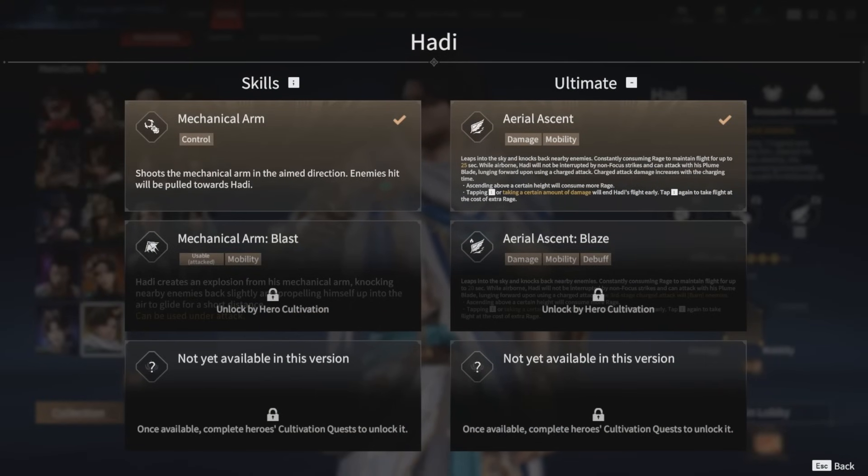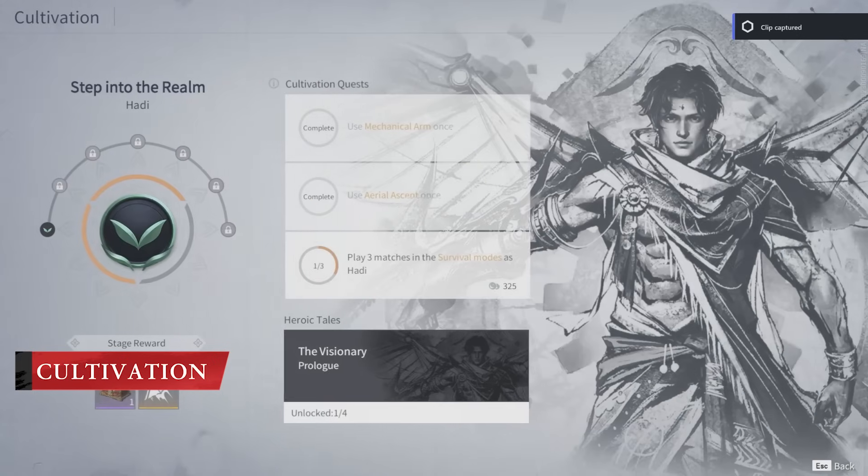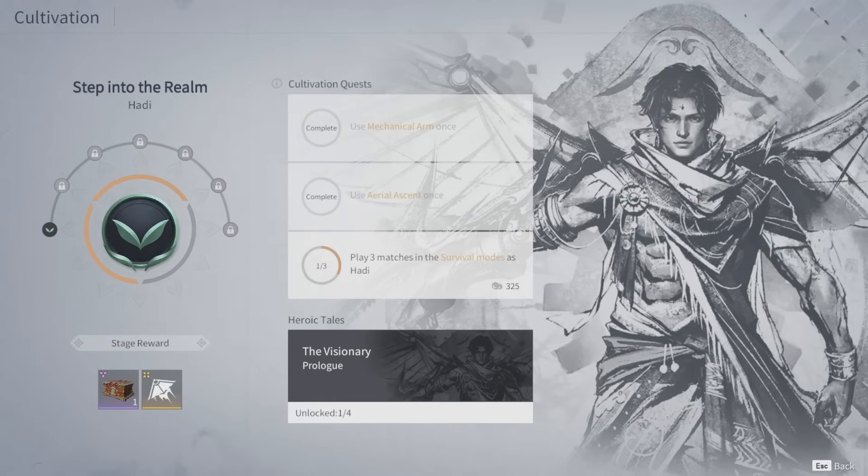Cultivation is how you'll unlock the second skill and ultimate, and if you want to see exactly how to do it, all you have to do is click here and you can view the necessary tasks. These are super easy to complete, so after giving his first abilities a shot, you'll have the second variations in no time.